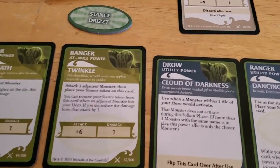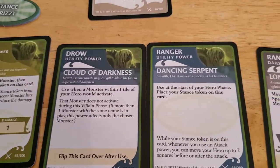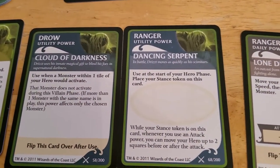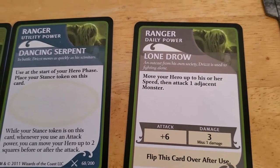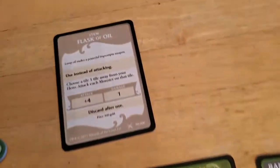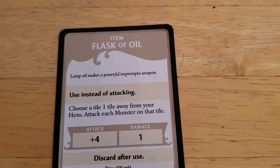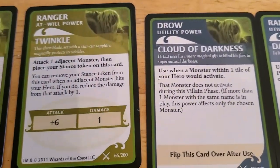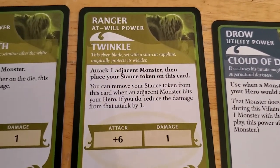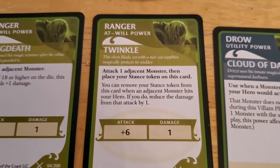I'm perfectly happy to use a daily or a utility right now if it would help. 'Move your hero up to his or her speed and attack' — that doesn't really help. What about this flask of oil? That doesn't really help either. 'Attack one adjacent monster, then place your stance token on this card' — I'm not quite sure I understand these stance tokens.